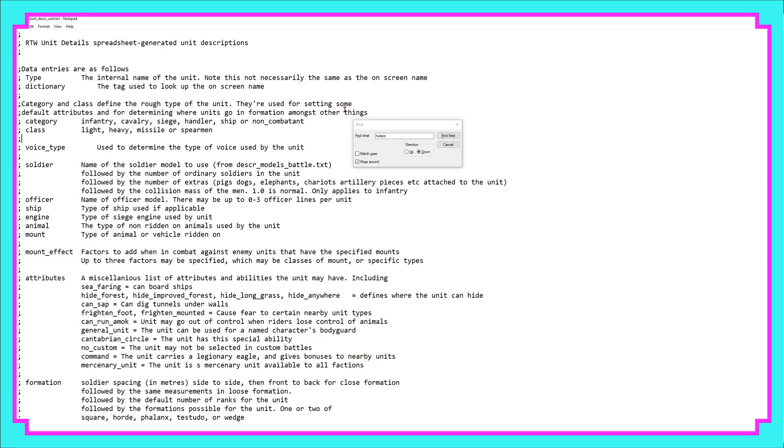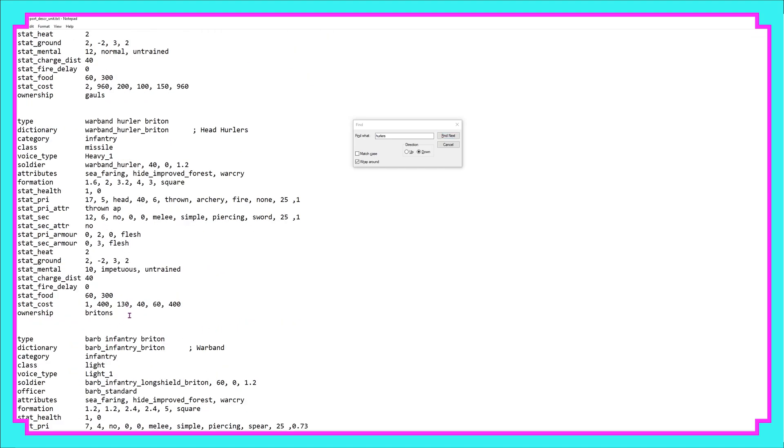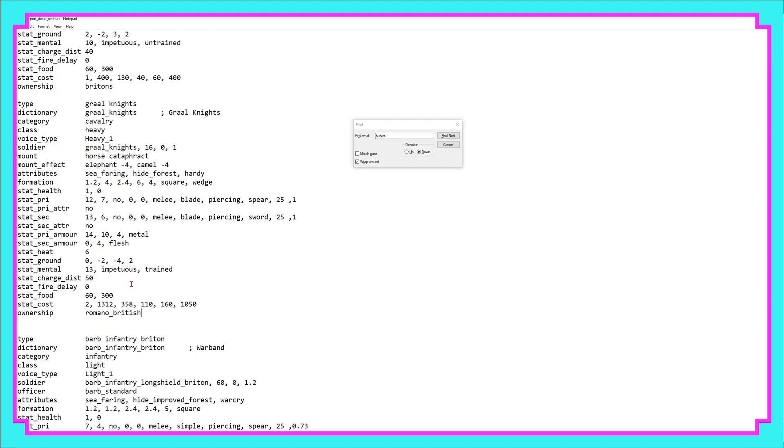Once inside the file, I'm going to find a place to put that information — I'm going to search for head hurlers, as I simply like to put my information next to another unit of the same faction. There's a Briton unit, so I do first and foremost need to make sure I change the ownership from Romano British to the Britons. Do also make note of the soldier name — Grail Knights — as we need to reference this later.